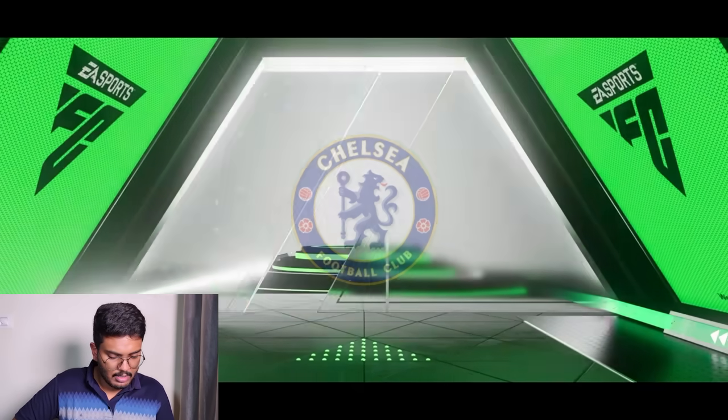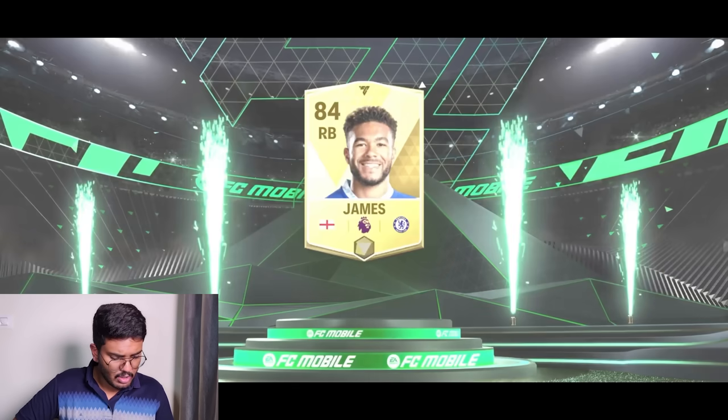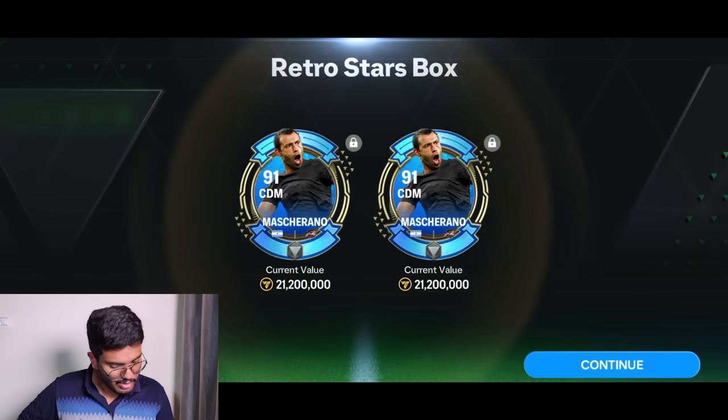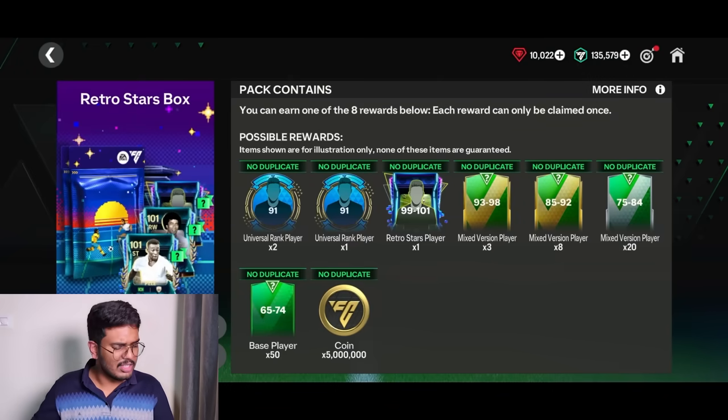We might have got something good — never mind, it's a normal walkout: England right back, it's Kyle Walker. Wow, a base card Walker — EA needs to fix this stuff. The next ones are just two Mascheranos, so I'm going to open all three at a time.